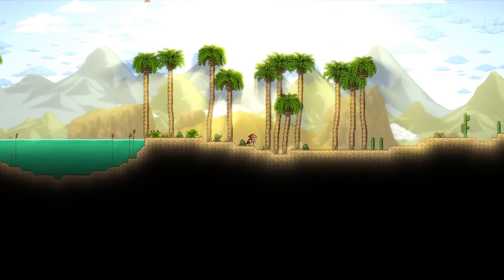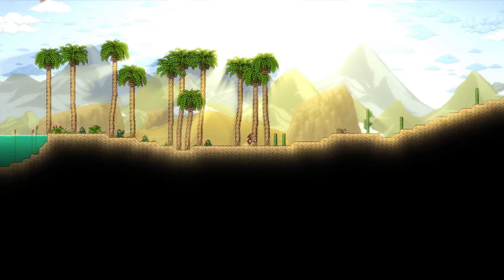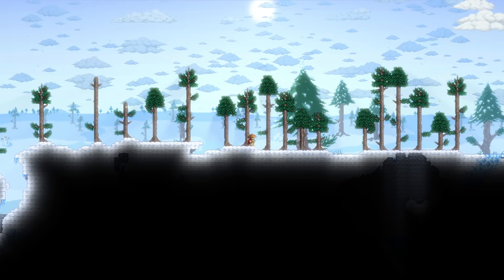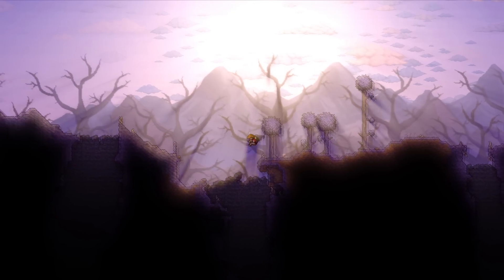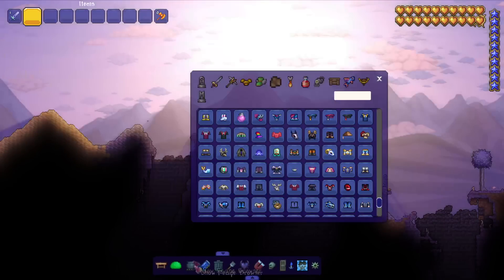We're in the desert — super bright and vivid, really looks like we're going on some crazy journey in a magical world. Let's run through a bunch of the biomes. Boom, we're in the snow biome — it's got that icy feel. We head into the crimson corruption; it's a little bright, the sun may be a little too bright here. Let's see what it looks like at nighttime.